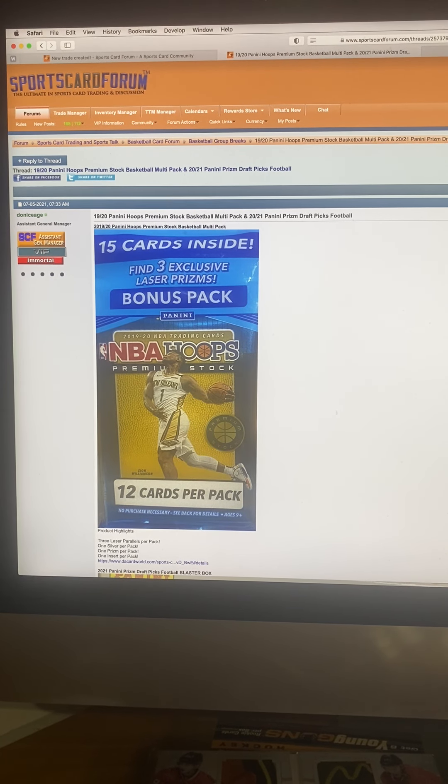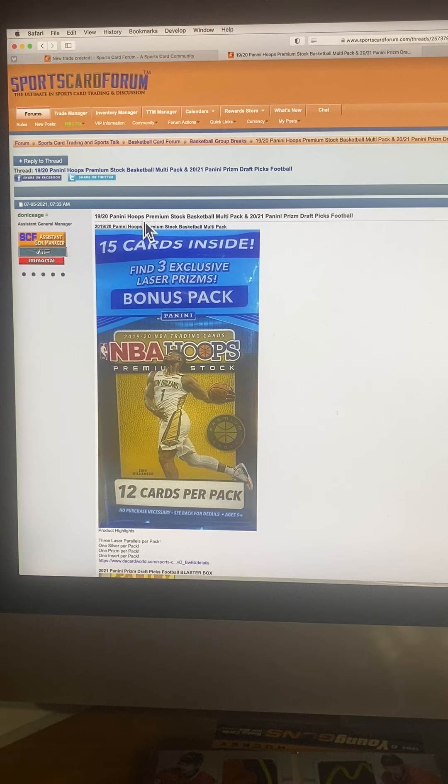We've got the 1920 Panini Hoops Premium Stock Basketball multi-pack and 2021 Panini Prism Draft Football. There was a trade made — I think it was JPL Com and Key to Win trading the basketball for the football, so they'll get four spots in the basketball and the other one will get four spots in the football.